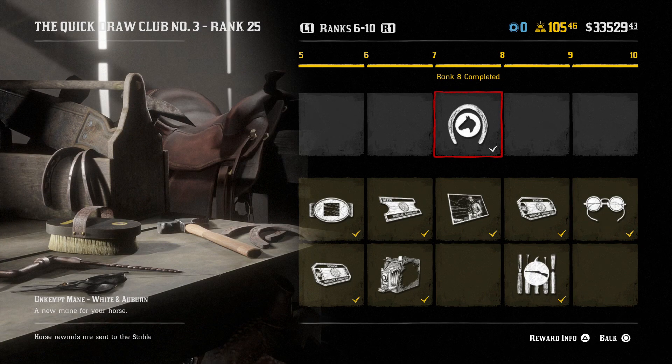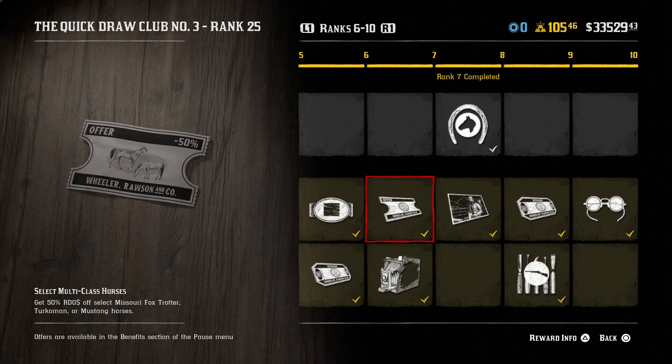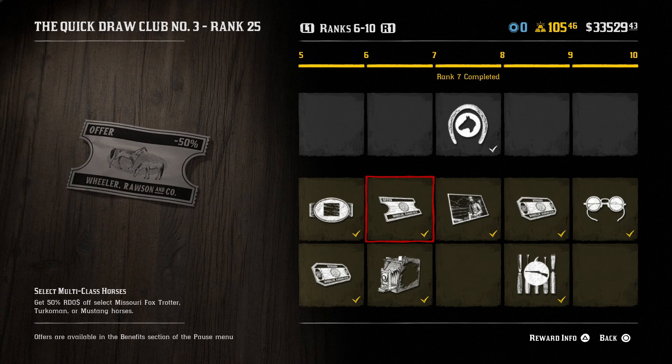The next free reward is an unkept mane in white and auburn. I basically never change manes on my horse so that doesn't matter to me at all. For level 5, we have the Van Horn belt buckle — pretty cool, I do like the new belt buckle. We get some gold bars back, and there's a 50% Red Dead money discount on select Missouri Foxtrotter, Turkmen, or Mustang horses — those are all pretty valuable horses and could be useful.